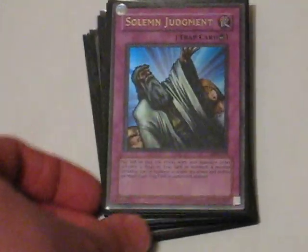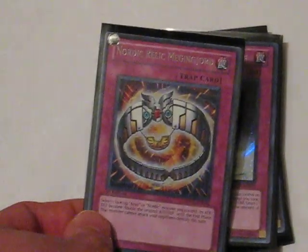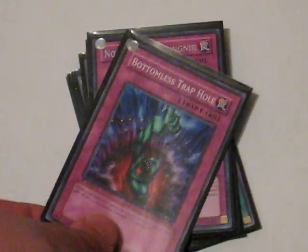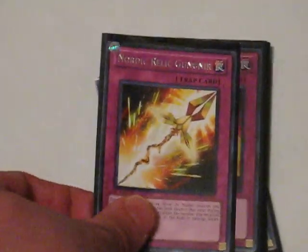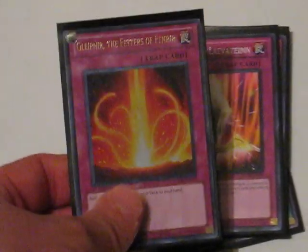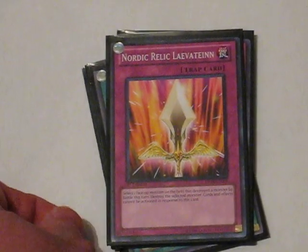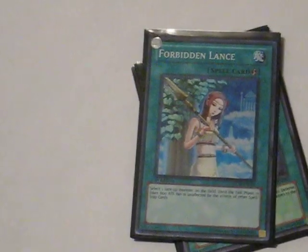On to Trap Cards. Solemn Judgment. Nordic Relic Megingjord. The Golden Apples. Bottomless Trap Hole. Nordic Relic Gungnir — I got three of these, extremely useful card. Two Glibnirs. The Fetters of Fenrir times two — it's the only search card, I swear, I could have made that a spell card. Nordic Relic Leviatine, I have two of these.